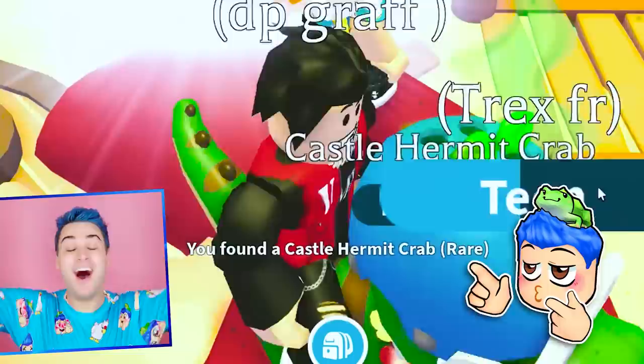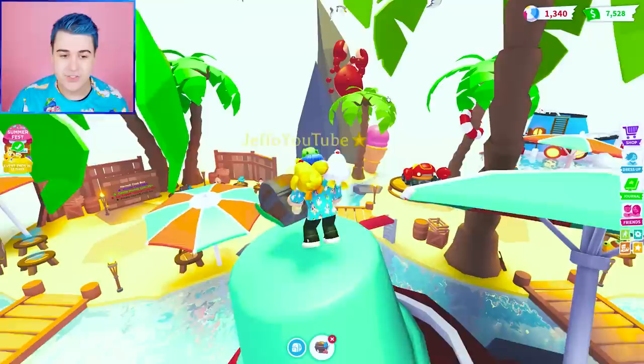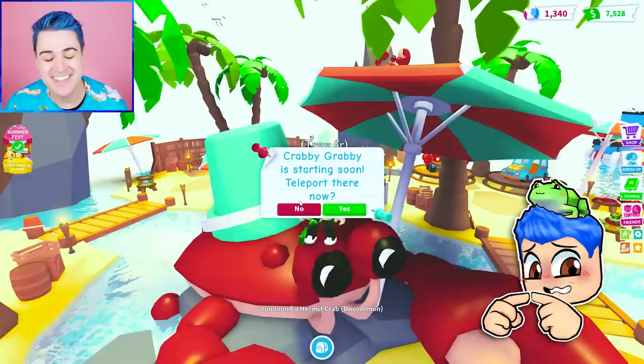So there's three crabs. There's this guy, there's that crab over there chilling, and then he's way up there. I'm kind of trying to see if maybe hatching it on the different crabs helps — I'm not really sure. A Castle Hermit Crab! I think we just hatched two Castle Hermit Crabs on this crab. This is a new hack. If it happens again, this is definitely a real Adopt Me hack. No — it was the regular one. Dang it.